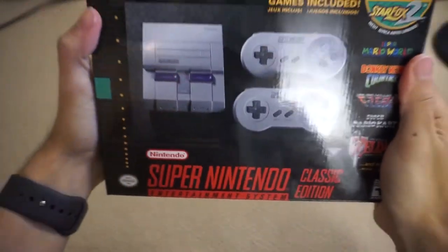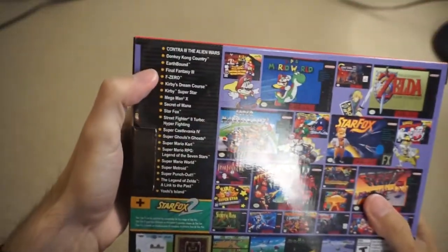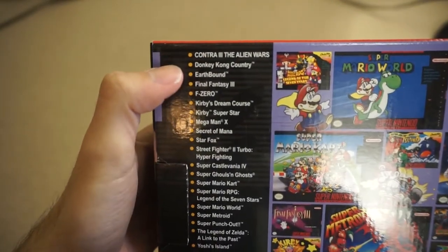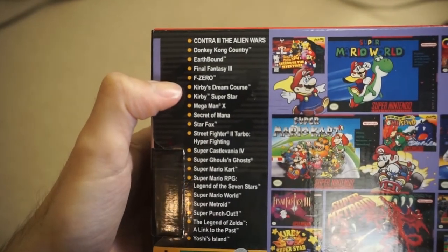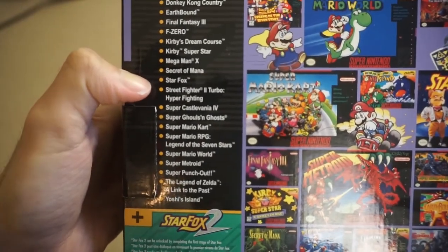Here we go! So this is the Super Nintendo Classic Edition. This comes pre-installed with 21 of the greatest Super Nintendo games. So we got Contra 3: The Alien Wars, Donkey Kong Country, Earthbound, Final Fantasy 3, F-Zero, Kirby's Dream Course, Kirby Superstar, Mega Man 10, Secret of Mana, Star Fox.